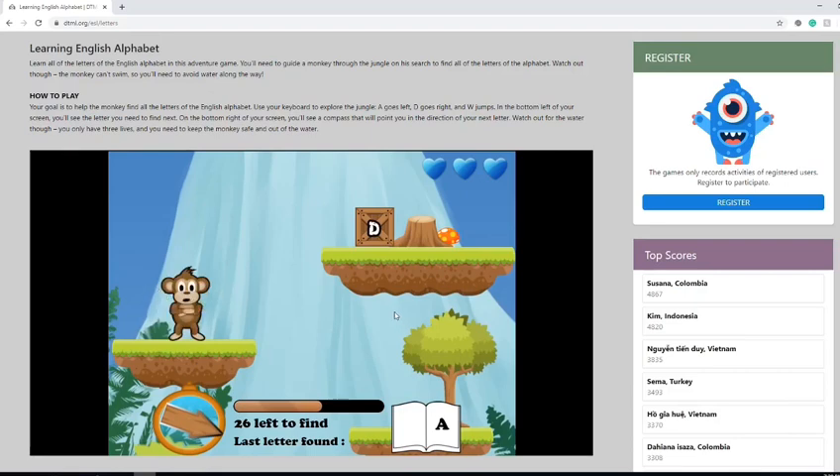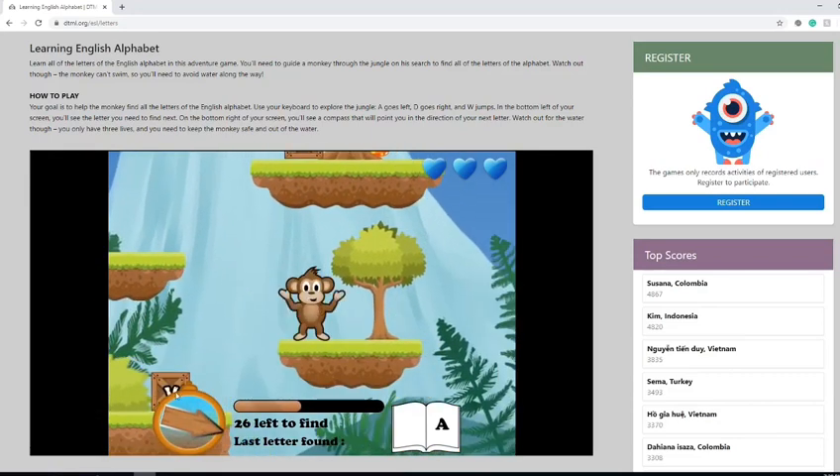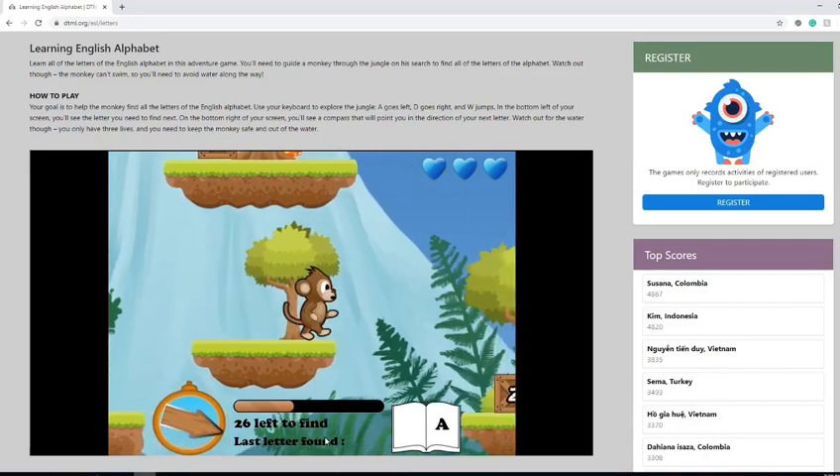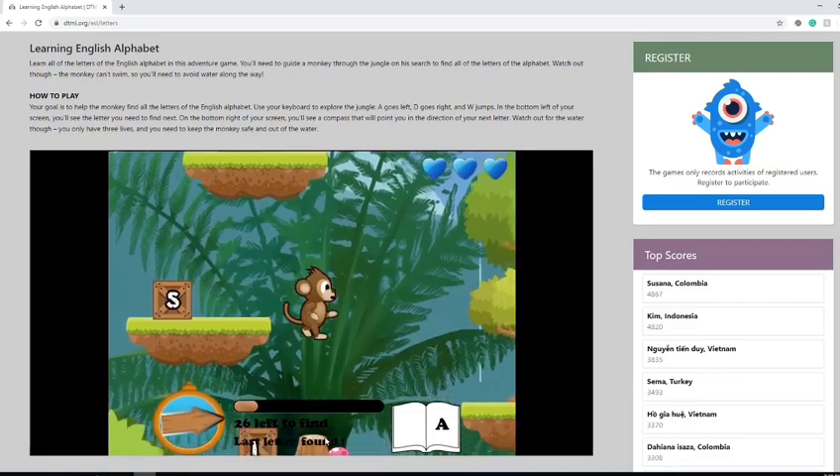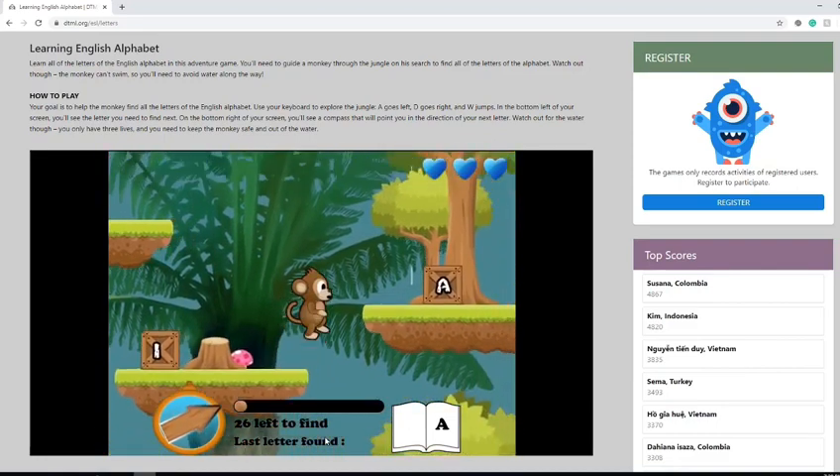You can double jump by pressing the space bar twice. It says A is this way, going down and to the right, so you use your arrow keys to get to the right to get A.